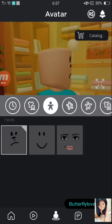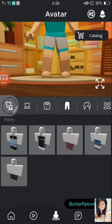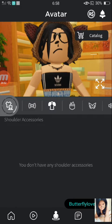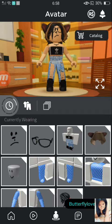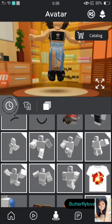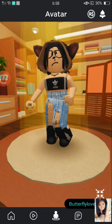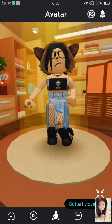We're going to add everything on - the face, the clothing, I think I'm going to wear this one, the hair, the glasses. Oh my gosh, that's so cute! I think that's all I bought. We also got the Bubbly Animation Pack.